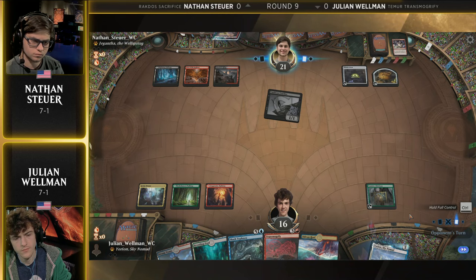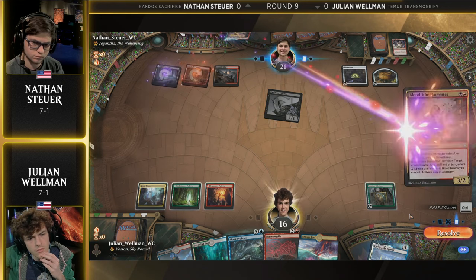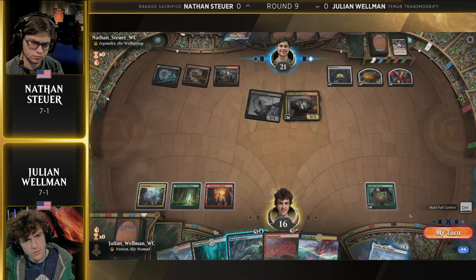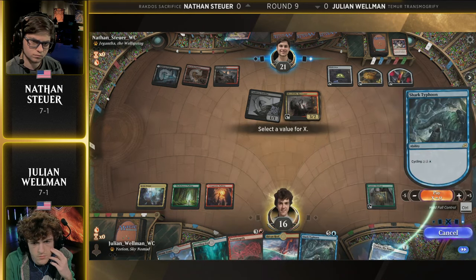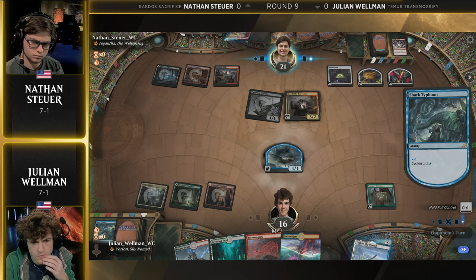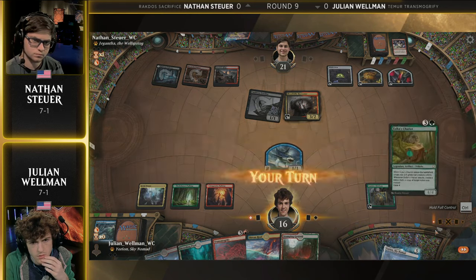The one thing that these Transmogrify decks usually play, which is a lot better against Rakdos Sacrifice strategies, is Fires of Invention. That is the one card that Julian, Simon Gertzen, and the rest of the company decided not to play because they really wanted to prioritize interacting on their opponent's turn — to be able to kill cards like Grease Fang and some of these Mono Blue Spirits decks. Here we're going to see a Shark Typhoon making a little 1/1 Shark. Now the question is, does Nathan Stoyer have the Fatal Push to deal with it before the turn passes back to Julian Wellman, who has Transmogrify?